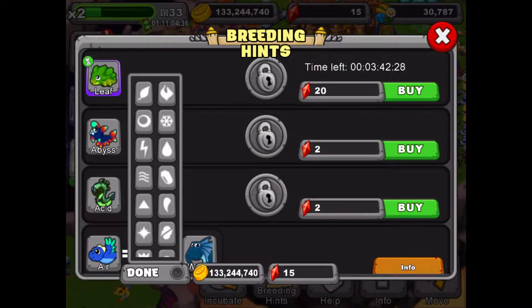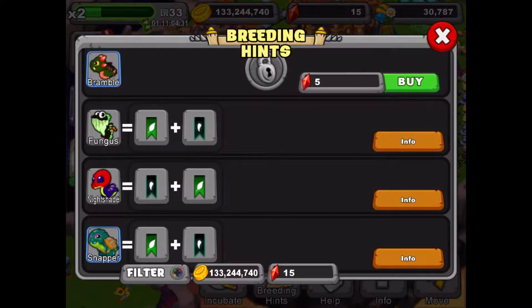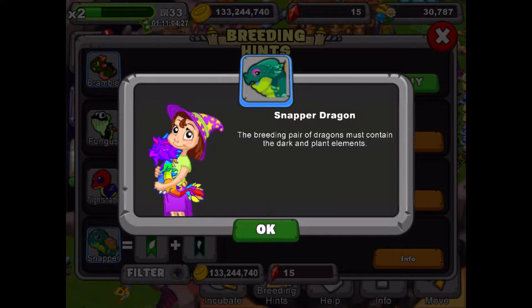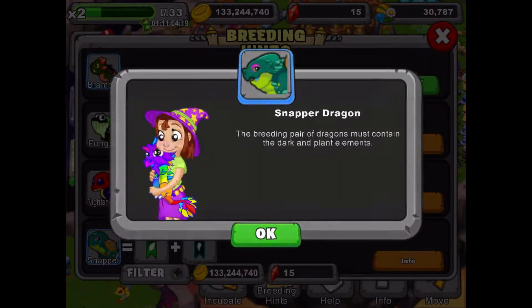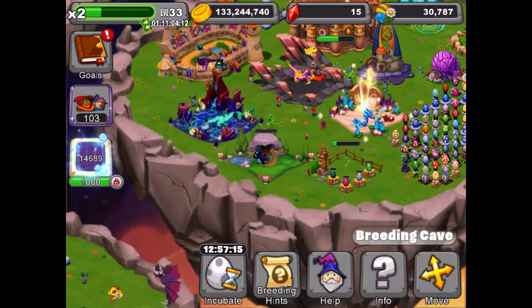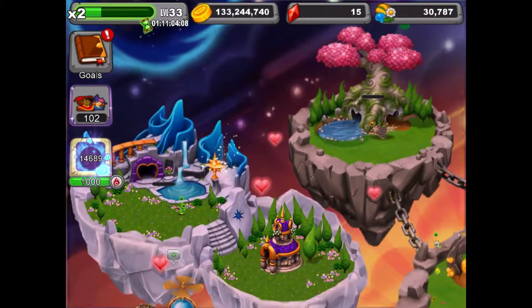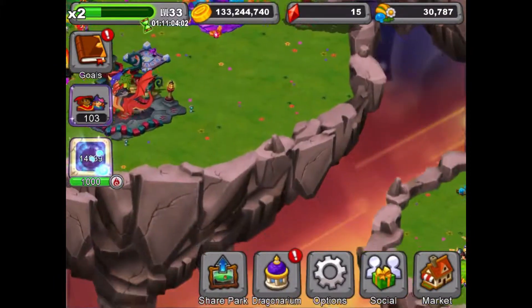I have already tried about 10 times breeding for this dragon but I have not got it with this combo. From other videos I've seen, the only combo being used is plant dragon or dark dragon. I have been trying this in all my breeding caves and breeding islands.